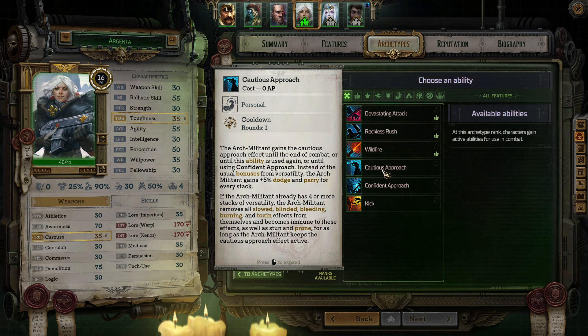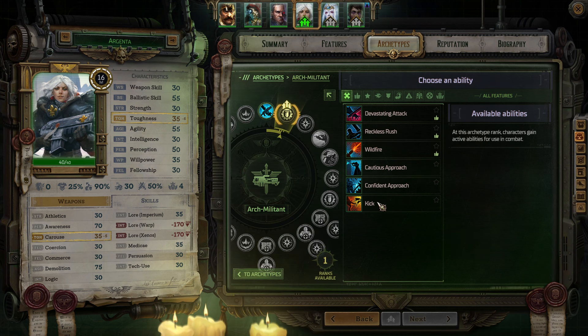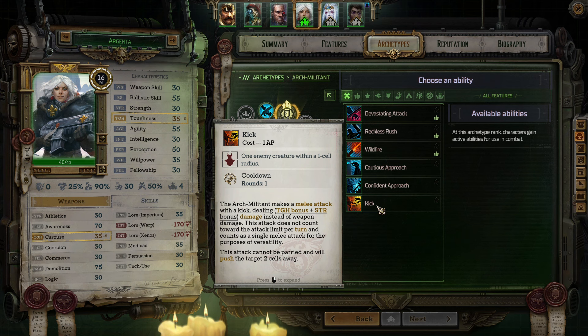Argenta gets an ability. Devastating Attack: the Arch Militant's next attack, if it hits, causes all targets to make a Toughness Resistance test with a minus penalty. If failed, the target suffers a negative effect based on damage type: impact knocks the target prone for one round; piercing and rending inflict bleeding and slowed until end of combat; energy and other damage inflict blinded until end of combat. Power Swords and Power Axes count as both energy and rending, while Power Hammers count as both energy and impact. Attacks combining several damage types benefit from each additional effect.